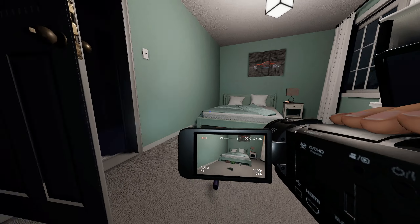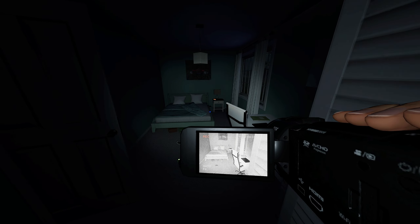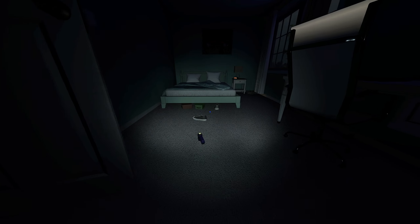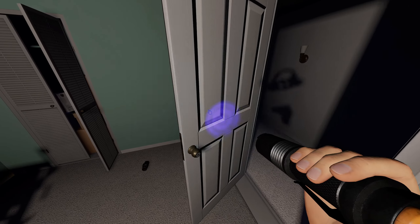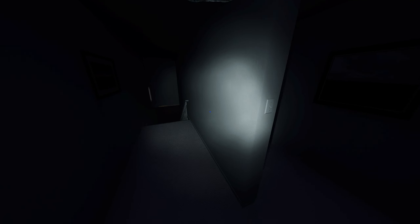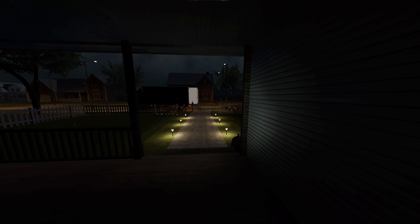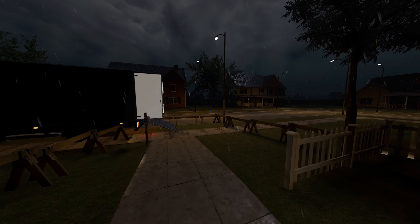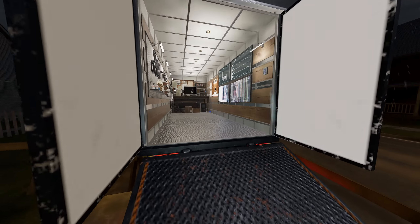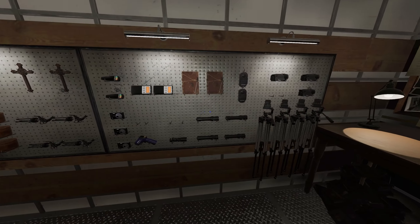Let's check real quick for ghost orbs — that'd be a really nice, quick, and easy evidence. No ghost orbs. Let's get out of there, we don't need to lose our sanity right now. We need to at least get our one evidence. Get that light on. Rain back to back — I think this is light rain, the other one was heavy rain. So what did we get? We already got ghost event, so we have photo and motion sensor.